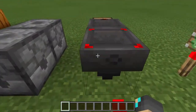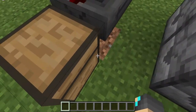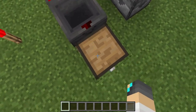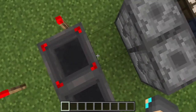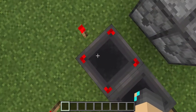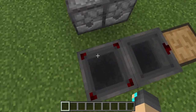The next one might actually be my favorite — the Hopper change. It's so annoying not knowing which way your Hopper is facing or which chest it's going into, but now that's all been solved because a little arrow points at the chest it's outputting into. Also, there are two Hopper changes: if a Hopper is locked by Redstone, it'll turn red, and if it's not locked, it'll turn the normal color.